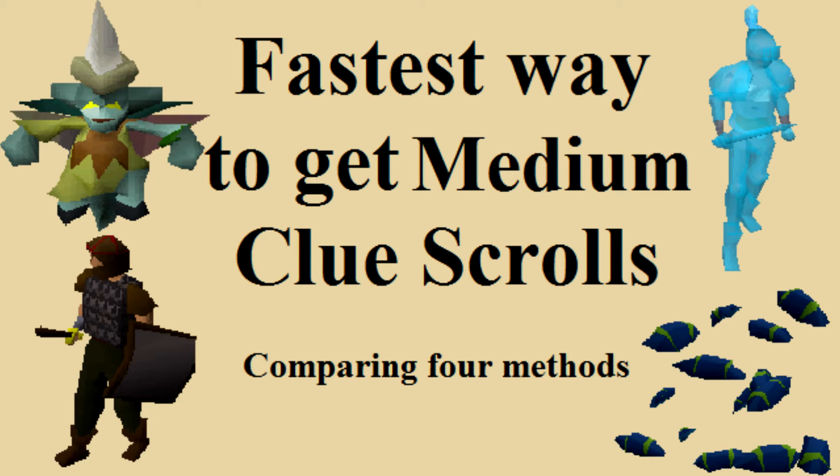Hello everyone, welcome to my video about the fastest way to get medium clue scrolls. Today I am going to compare 4 methods of getting a medium clue scroll. These methods are Eclectic Implings, Killing Guards, Killing Ice Warriors in the Wilderness, and Killing Harpy Bug Swarms. Like I did in my easy clue video, I will obtain 10 clues with each method and compare the effort and time to do this. In the description you can find links to certain parts of the video.